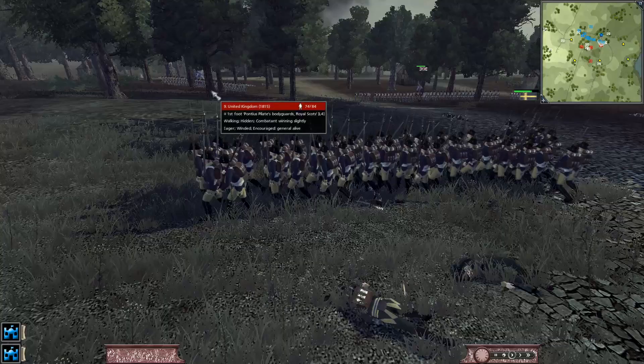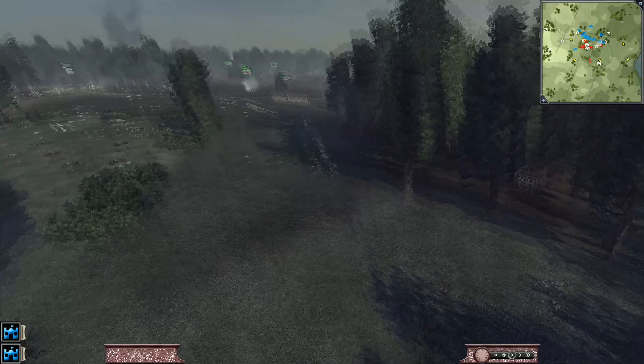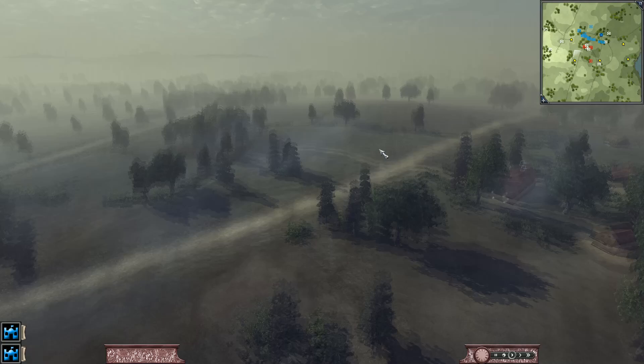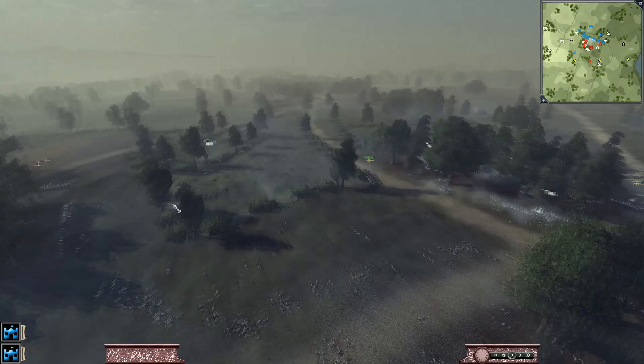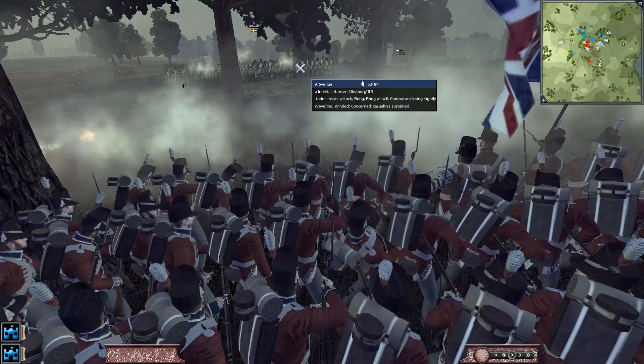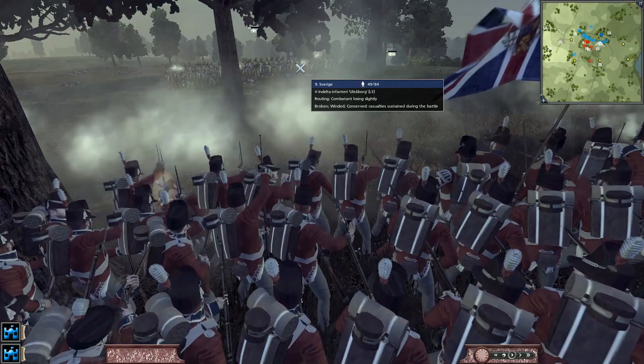Every time that we pull back he thinks he has us on the run, and he's just going to fall back into another line of fire. We can get a nice volley here — it's going to be devastating. Now we completely broke his center line. He sees my dragoons and goes to square, but those guys aren't the dragoons' target — their mission is to go kill the last cannon back there. We have them completely exposed. Volleys being exchanged between the British and the Swedish in the trees — which we broke them.